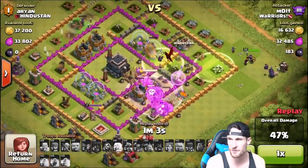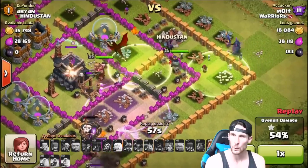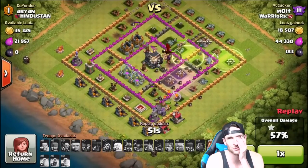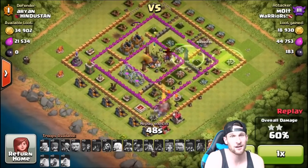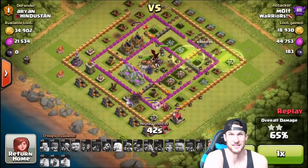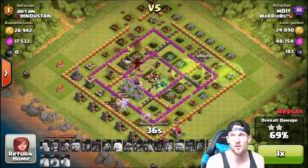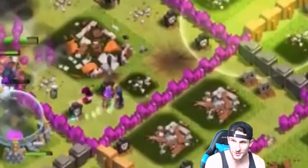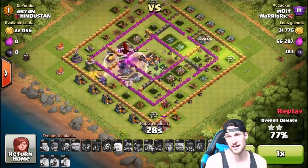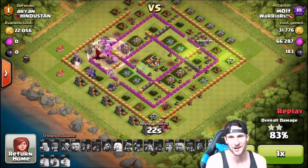The valkyries are doing work — look at this, they're in there taking everything out. Our king is in there, lava pups too. The queen's going whoop whoop whoop, they're all jumping over, having a good time, and we are just owning this base! Oh my gosh, it's so rushed! I'm sorry Arian, but you forced me — you rushed your base, which is basically saying 'Molt, please come and attack me.' Look at all the different walls: gold, crystal, gray — three different kinds!